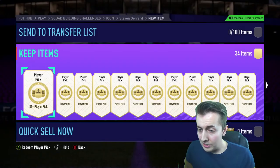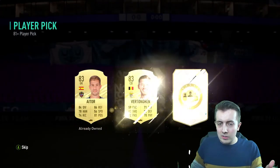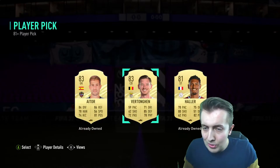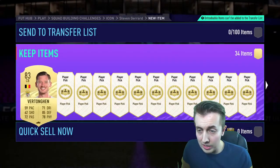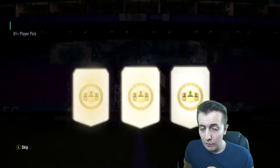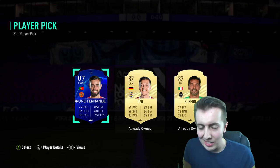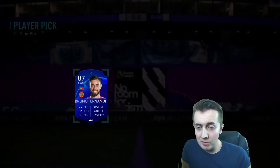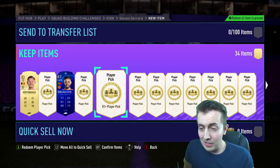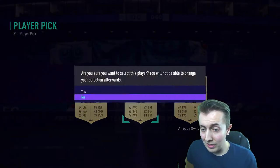He will no doubt probably go into an SBC at some point. Let's start things off — first one is an 83, any kind of fodder is very very welcome into the club for those guaranteed packs. 87 Bruno Fernandes — you love to see it! The blue version as well. First 87 of the day; these have been pretty good from what I've seen.